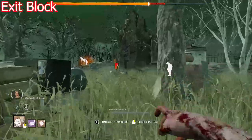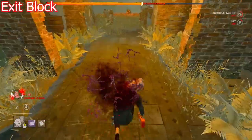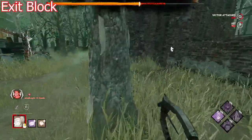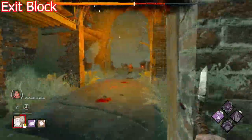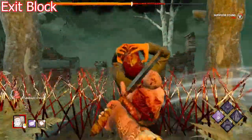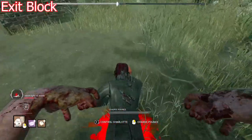Another neat trick: survivors cannot escape with Victor on their back. So if you're at endgame and somebody is at the exit gate, if you successfully pounce them and stand close with Charlotte, you can get one more kill because the exit gate will be blocked for a few seconds.